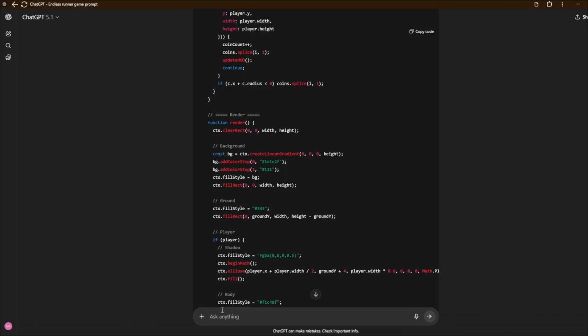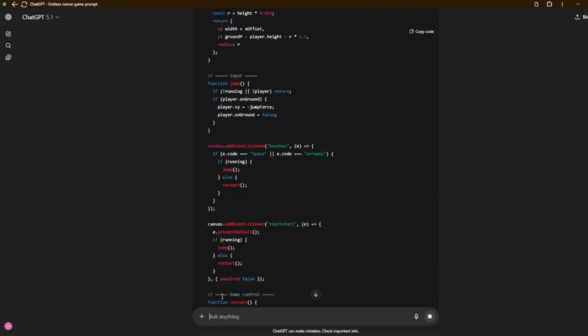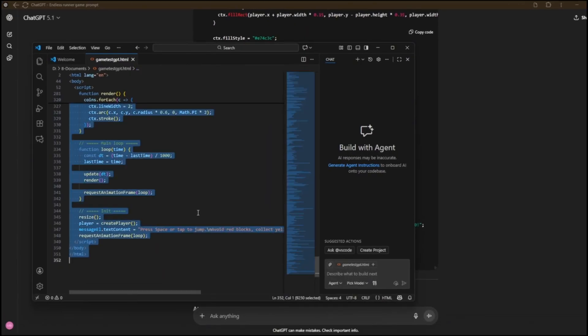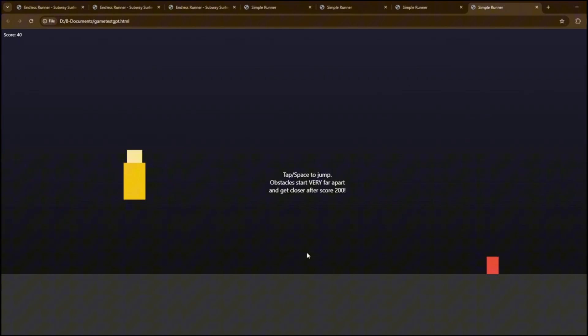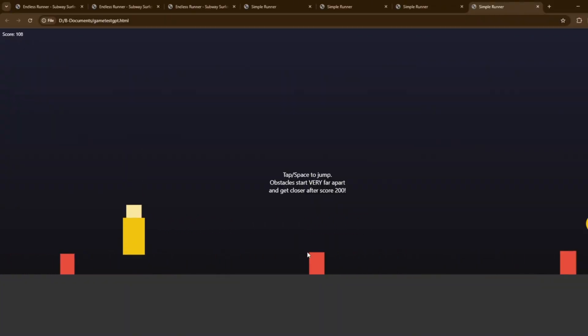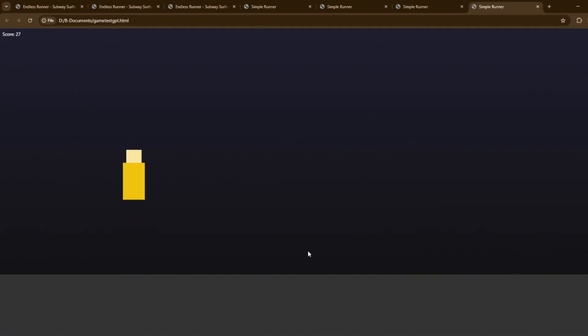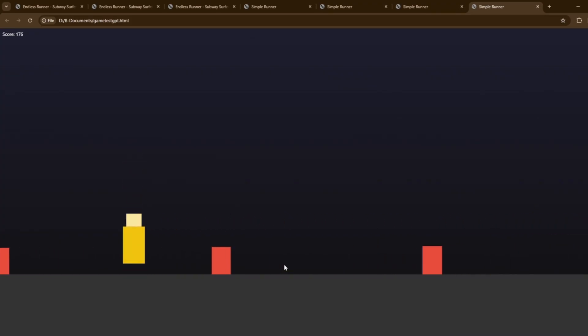With about 8 minutes left, I tell it: let the obstacles be way further apart at the start, and get reasonably closer as the score goes above 200. Now it is done and it's a bit more reasonable. We've finally made the game easier. We're even jumping over coins — it's way, way better now. The only issue is there is no pause button.